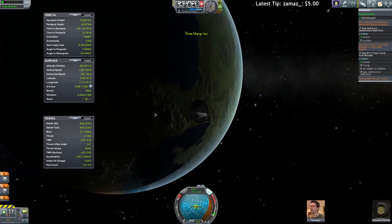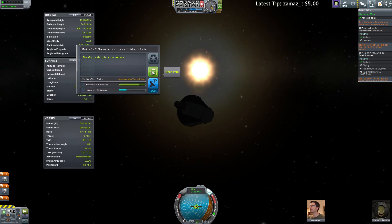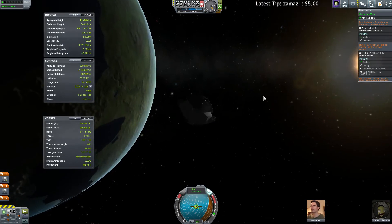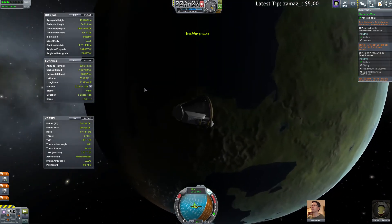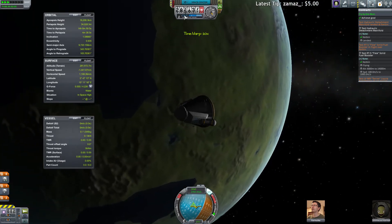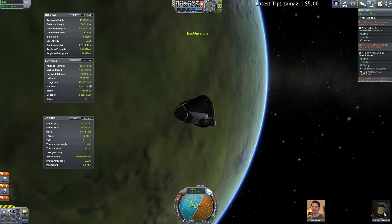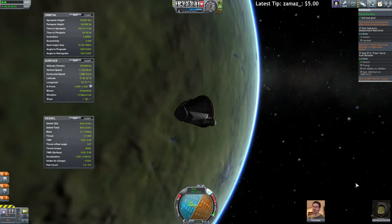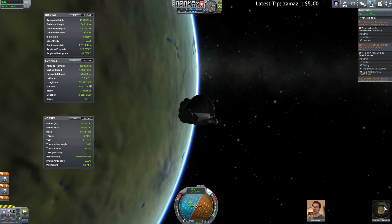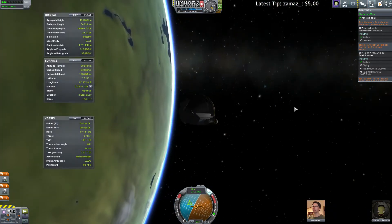Can you get some more science out of here? Yeah we can. There we go — 30 science nice. We will get some science from the flyby of the moon as well, and hopefully we'll get a nicer mission. We are still half a million metres away, like 500-300 kilometers. Nice! Oh my god — I didn't do EVA! Can you do EVA? Oh you can't — we are too low. Should've done EVA as well, it'll be more science.